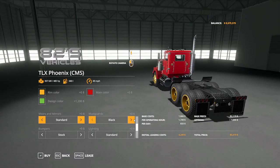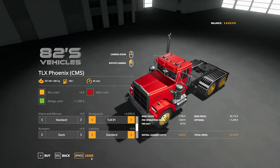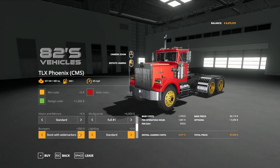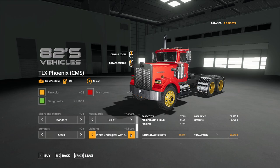Mudguards: you have black, white — I love the Phoenix look — full one, full two, split, half fender, full one painted, full two painted, split painted, half fender painted, black, white. Bumpers: you have stock, stock with wide markers, custom, custom with wide markers, Aussie bumper, Aussie bumper with the bull guard, and back to stock. Lighting: standard, side markers, white underglow, blue underglow, green underglow, orange underglow, purple underglow, red underglow. There are tons of options in here.